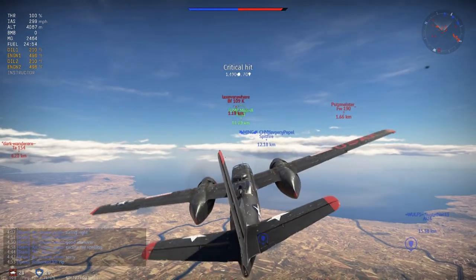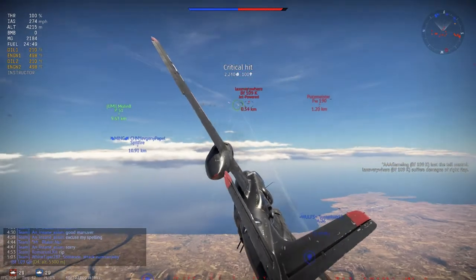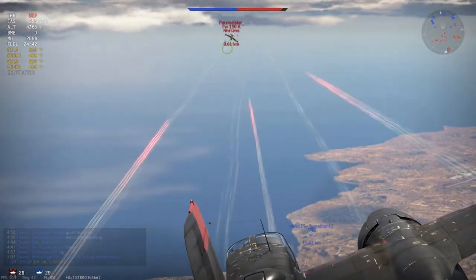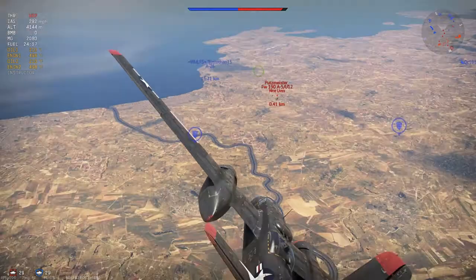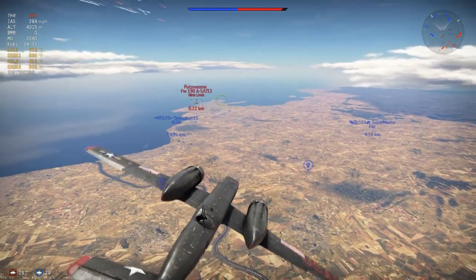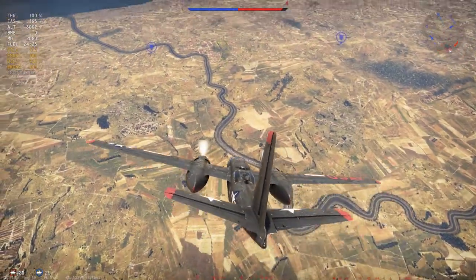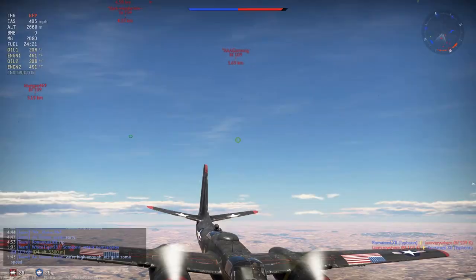Besides that, it also has decent defensive armament. It does have two twin .50 caliber turrets — one on the top of the airplane, one on the bottom — both located center-back of the plane. One advantage you could argue they have is that they can rotate 360 degrees, so they can essentially cover your tail or any angle you're getting attacked at. And if they're coming from your front, you've got the frontal armament.